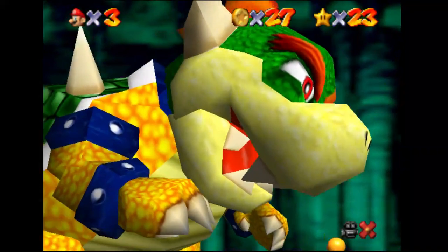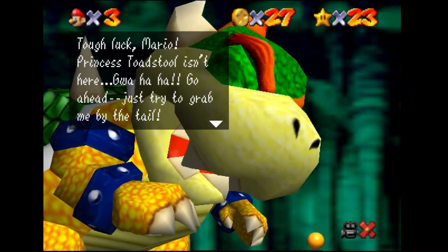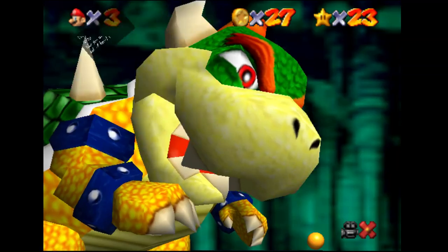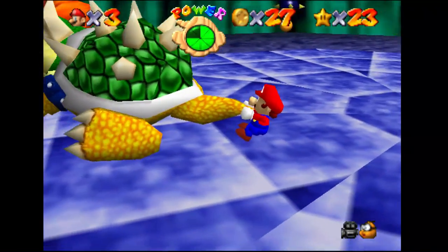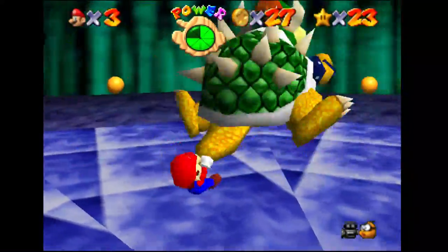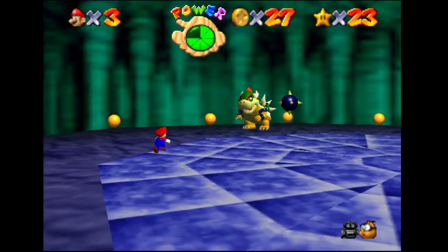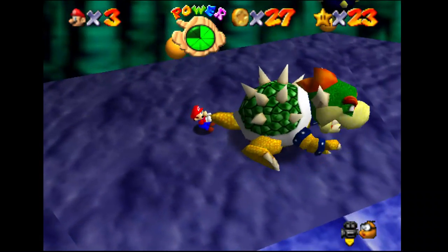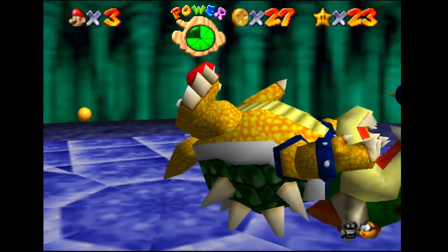And we meet Bowser! He says: 'Tough luck Mario, Princess Toad isn't here. Just try to grab me by the tail — that's how you have to beat me, as every Nintendo boss does. You'll never bring me around!' Okay, one hit — let's finish him.